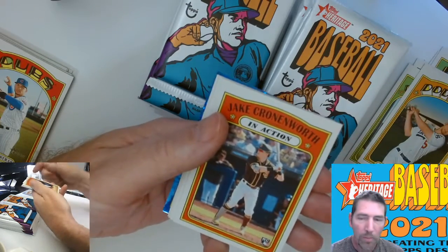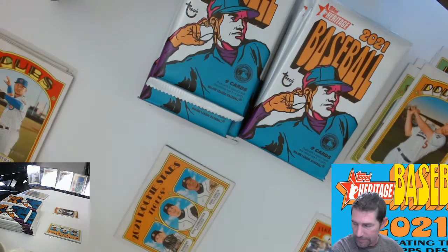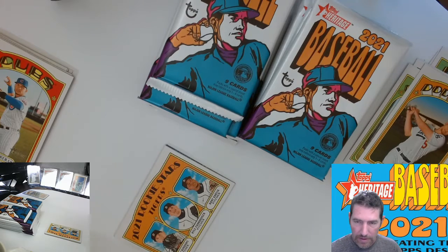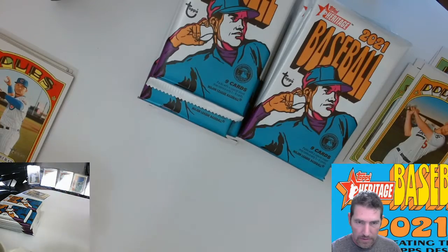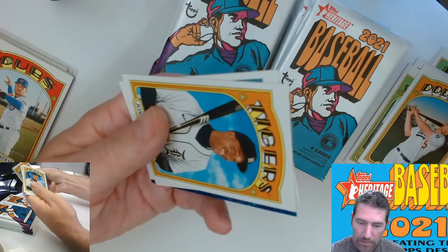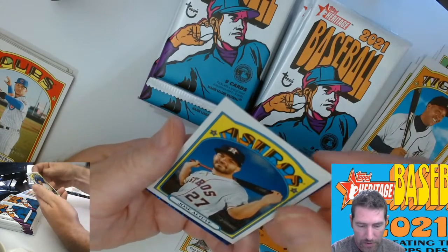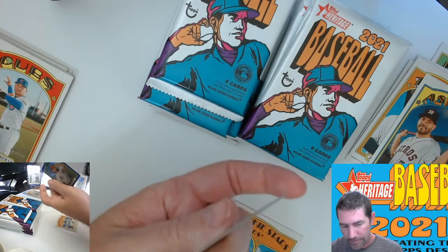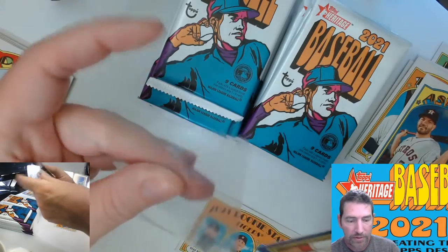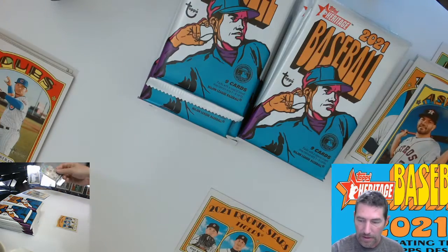I got some color back there that I didn't get out of the three blasters, so that's good. Walker — that's one of the Walmart blue parallels. Jake Crownworth rookie, okay. Sleeving up all the rookies, guys, sorry. Rookie Stars Tigers — I'm going to sleeve that one up too. Jose Altuve and a Joey Votto chrome — that's a nice looking card right there. Let's get some of these in sleeves.